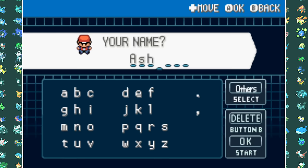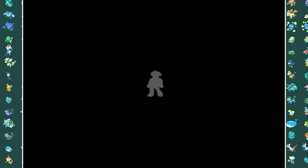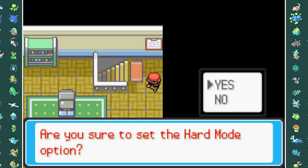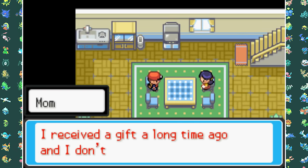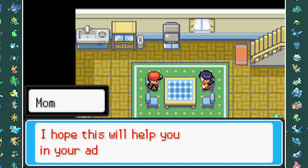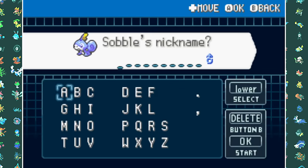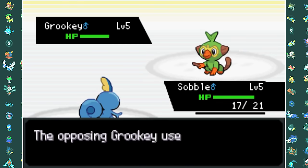Our name is of course Ash and our rival is going to be Gary. At the beginning of the game you have the option to choose hard mode, which I did turn on to make it a bit harder, and you can also randomize it. If you go downstairs your mother gives you the Shiny Charm. It doesn't really matter which starter I pick because Ash has never owned a Galar starter, though I could be wrong since I haven't watched Pokemon Journeys.